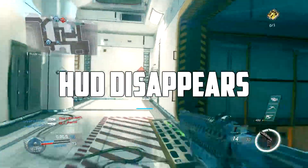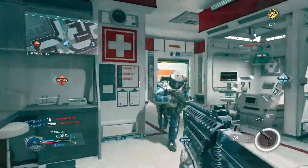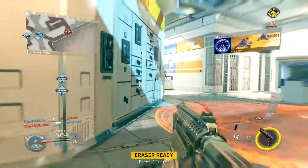First thing we got is the disappearing HUD. Every time you die, the HUD for some reason disappears and you don't see the kill feed anymore or anything else. I don't know if that's been the case in previous Call of Duties but it's for some reason really annoying in this one.